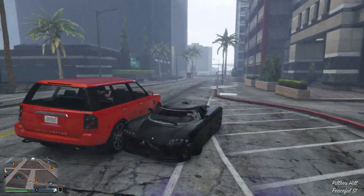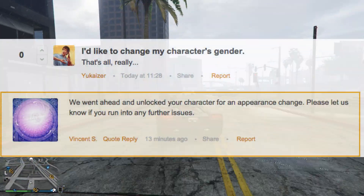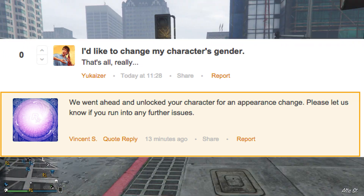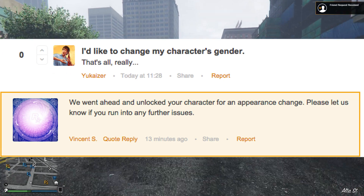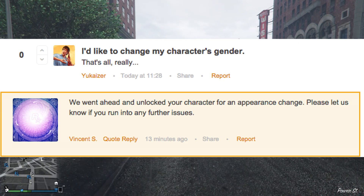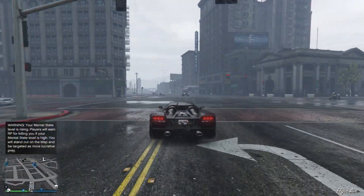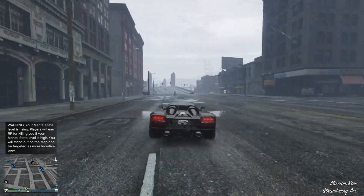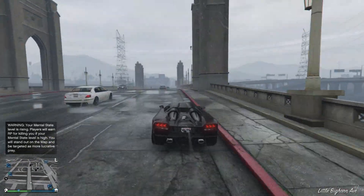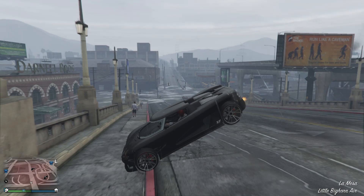Basically, all you do — and it's literally this simple — is go on the support page and submit a ticket saying 'I'd like to change my character's appearance.' They more than likely will allow you, and the next time you load into GTA, it'll give you the option to change your character. There's been about 20 or so people I've heard from that have gotten this to work. Especially if you have a female character that looks like a drug addict and you don't want that, you can try this method — maybe they'll allow you to do it.